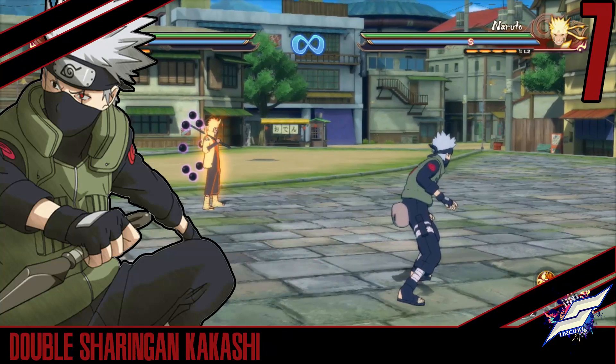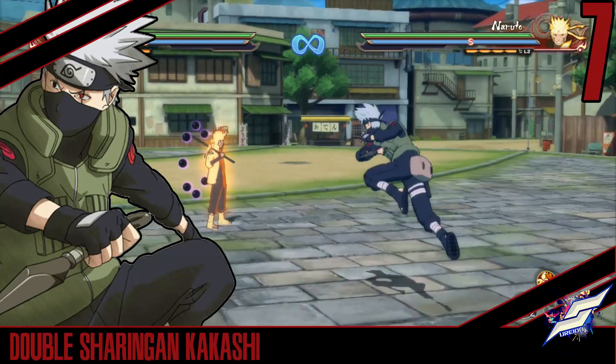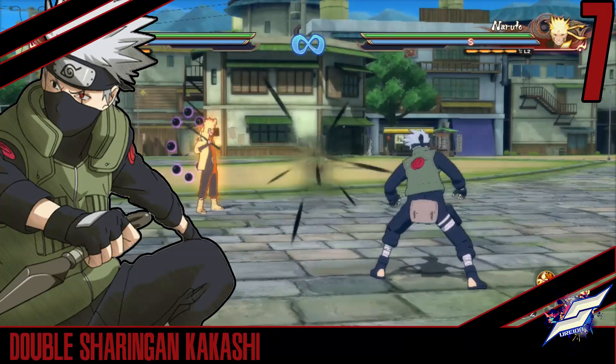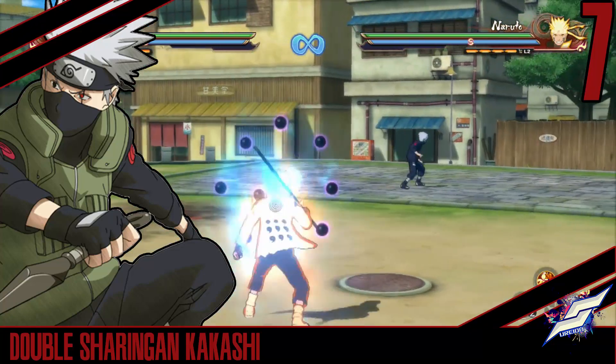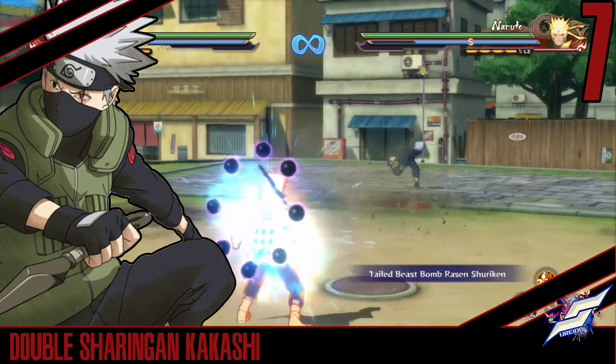Moving on next is Kakashi, and Kakashi's tilt is crazy. What it can do is it can stop anything, and it puts them in stun time as well, so it stops jutsus. There's an example of it stopping jutsus — it stops any single projectile, which is crazy.